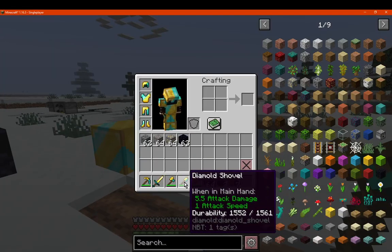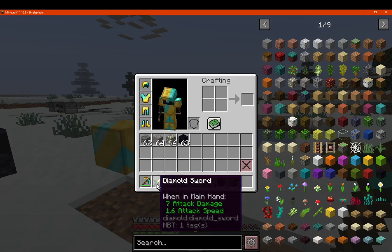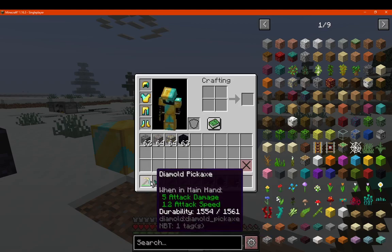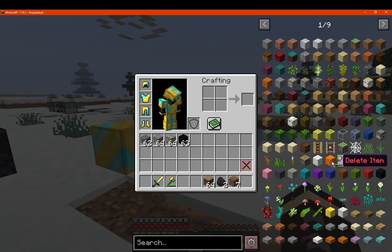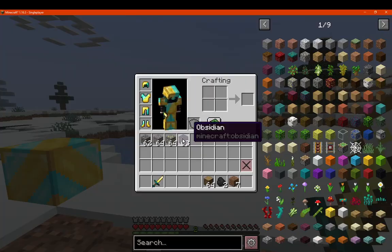So these are pretty much exactly like you'd expect — 5.5 damage there, diamond equivalent damage. The sword's attack speed and otherwise is basically the same.